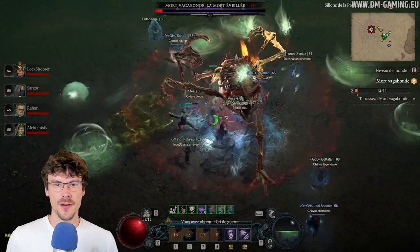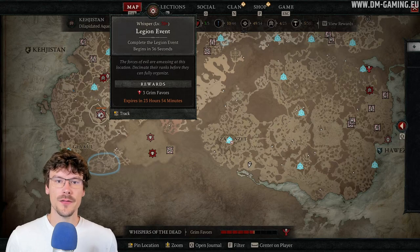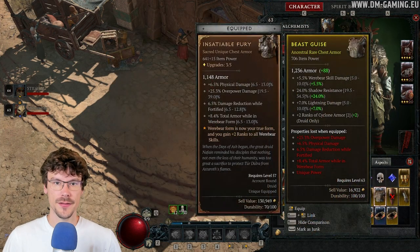The second method is legion events. They are also very easy to do in a group because the group will quickly clear everything. At the end, in the chest, you'll get some ancestral items. With some luck they'll be legendary, but you can also find some nice ancestral rare items.